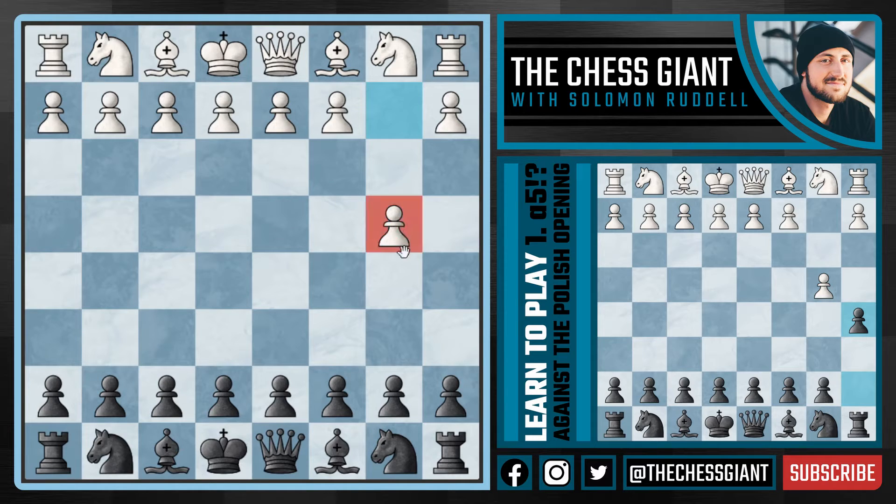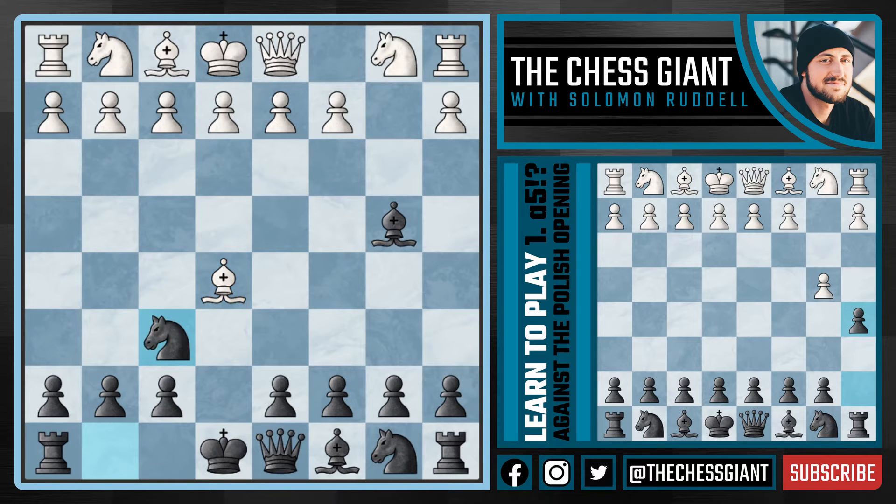Here's what the b4 player wants you to do. They want you to play a normal move like e5, in which case they're going to play bishop b2 attacking our centralized pawn and now we have a big decision to make. A lot of players don't really like playing f6 or d6 because it seems a little bit passive, so the main line here is black taking that pawn on b4 and then white going into the exchange variation with bishop takes e5.